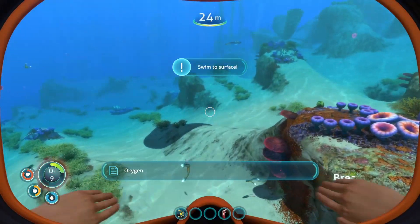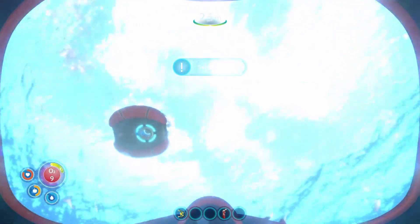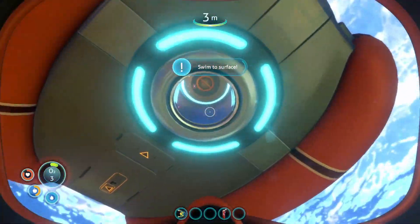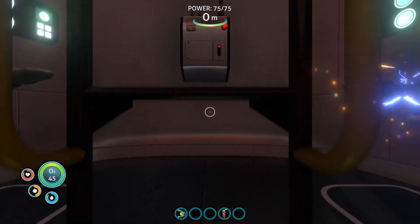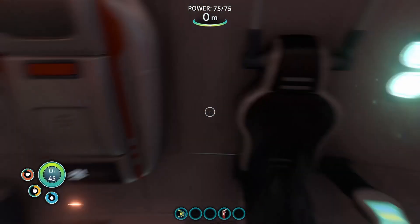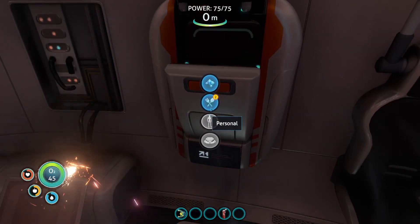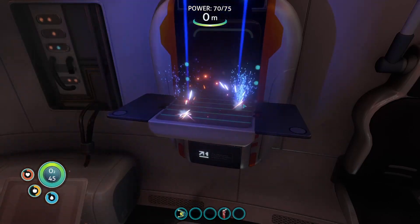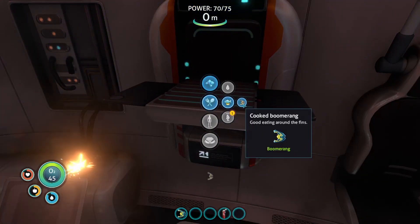You can put the fish away as well by pressing the same number. Things are bad. For the moment you can just cook the fish, but once you've been swimming around a little bit you'll be able to find salt.